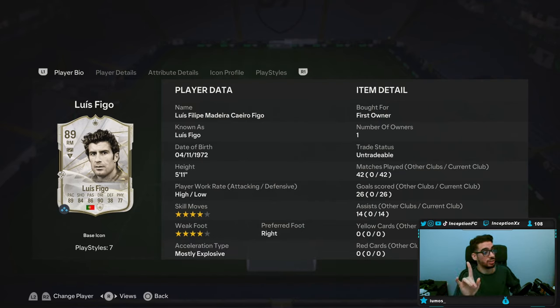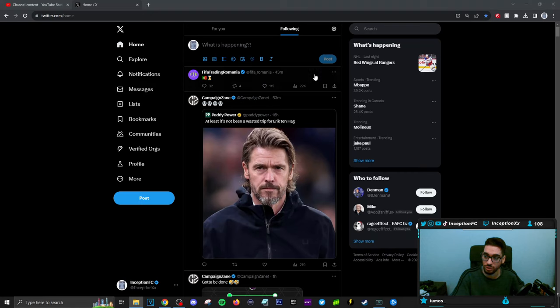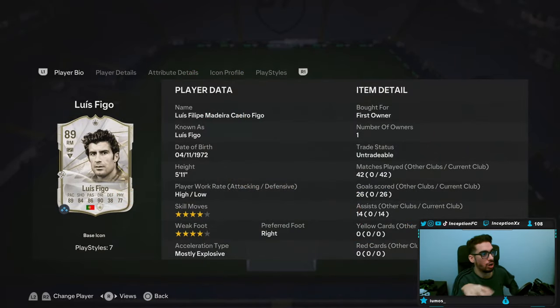I'm guessing that this is going to be an SBC. The reason why I'm guessing is because FIFA Romania tweeted this out and I really don't think they're going to put like a Rui Costa or something — I think it's going to be a Figo card and I think it's just going to be the base, obviously not the new version. So because we did end up packing him on one of my accounts from the Icon SBC, it was literally the best one considering all the players you could potentially have gotten.